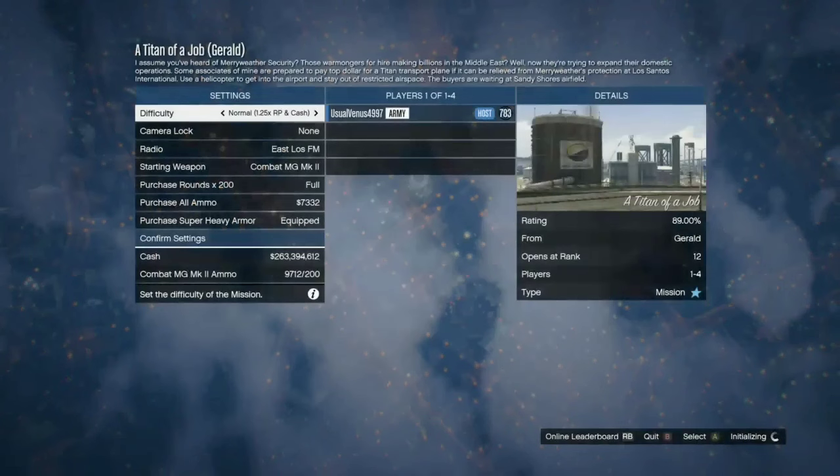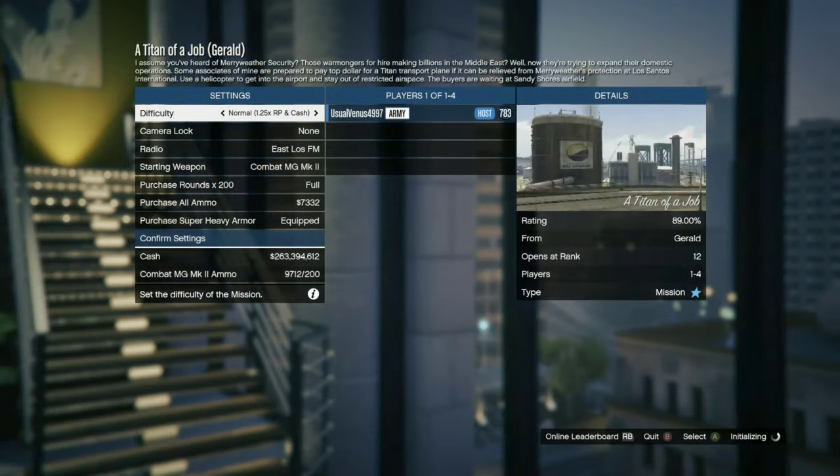Make sure you're the host — sometimes you'll load into somebody else's Titan of a Job. Just make sure you quit. Quit right here and spam right on the D-pad.